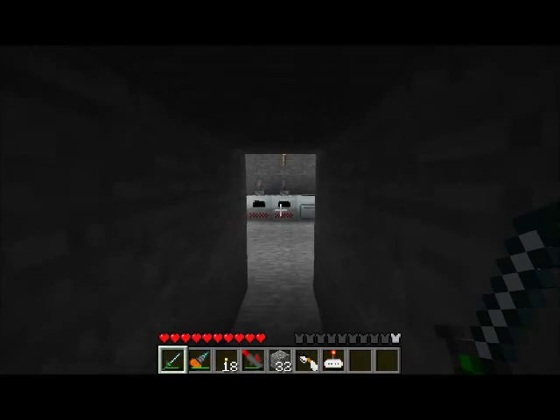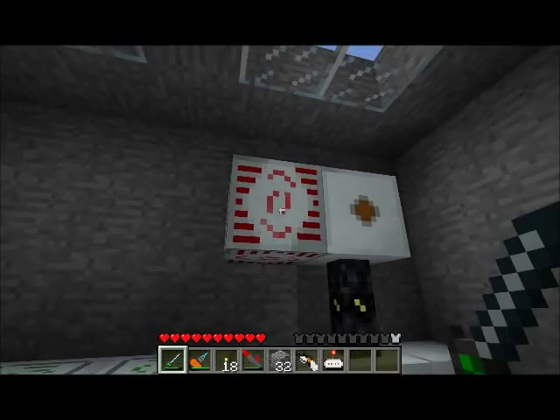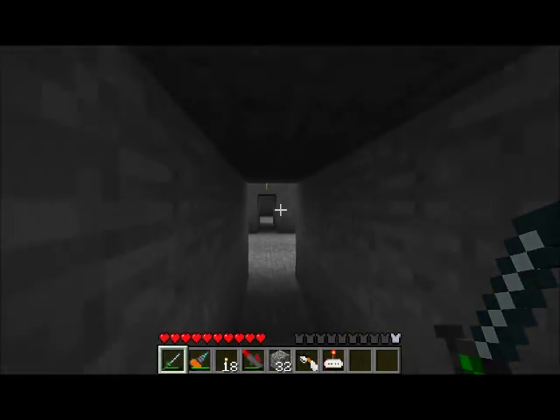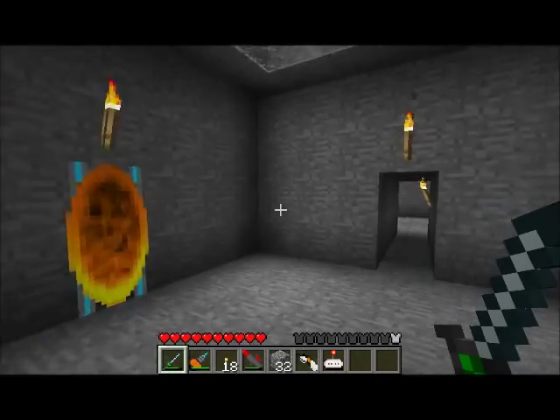Hello everyone, and welcome back to Direwolf20's Let's Play. This is episode 15. Today I'm not really sure what I'm going to do for you guys. I'm going to come up with a plan of some cool stuff to show you. I'm probably going to wind up making some more UU Matter and try and get one of the first pieces of the Quantum Armor Set. The Quantum Armor Set has a lot of cool features - anybody who's familiar with Industrial Craft probably knows that.